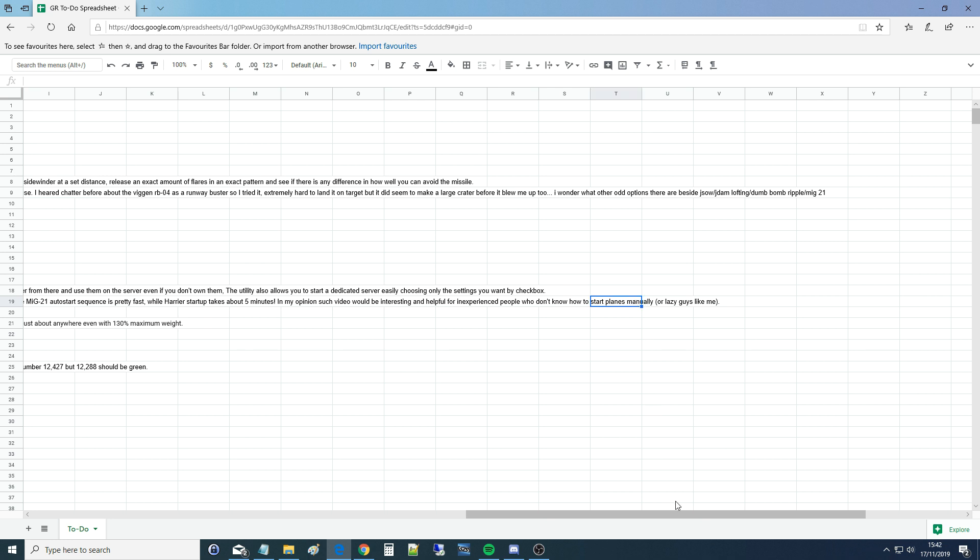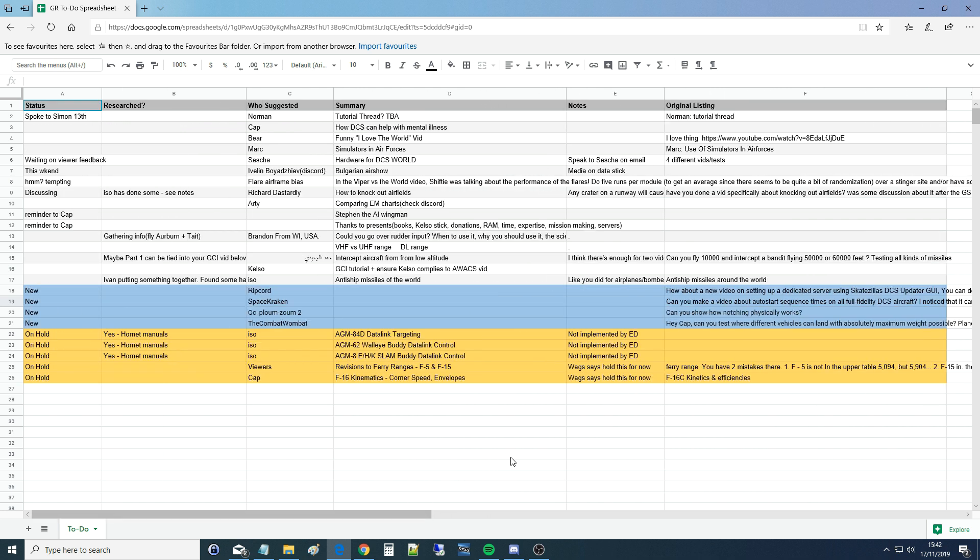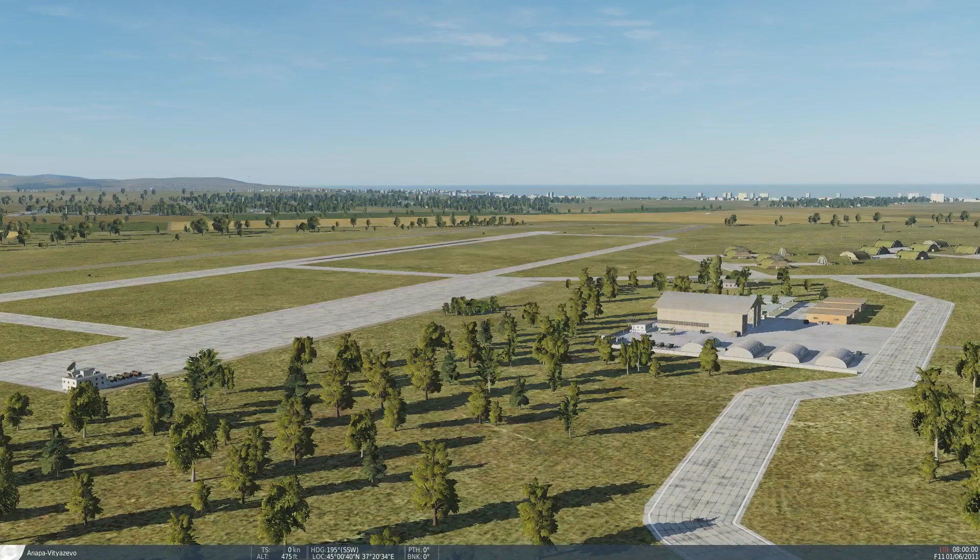Well, I'm a lazy guy too — there's no way I'm remembering however many planes we've got now. So auto-start sounds perfectly good. It's going to be pretty simple: single player, testing various aircraft, and we'll show you footage. Then there'll be a table at the end showing the different times. The only complicating factor is some aircraft require INS alignment — we'll go with the default alignment rather than shortcut or pre-heading alignments.